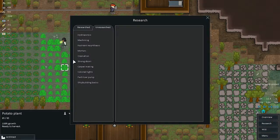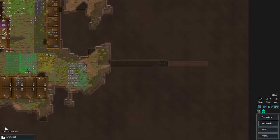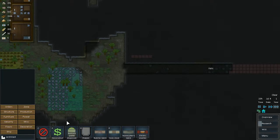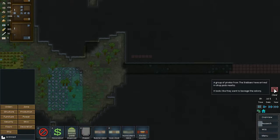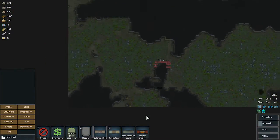We finished research on electric smelting, so let's go ahead and queue up strong doors research next. Still digging all the way in — queuing up more mining, one two three four five six wide. A group of pirates from the Stabbers have arrived and dropped in pods nearby. Oh boy — that's a lot of them.